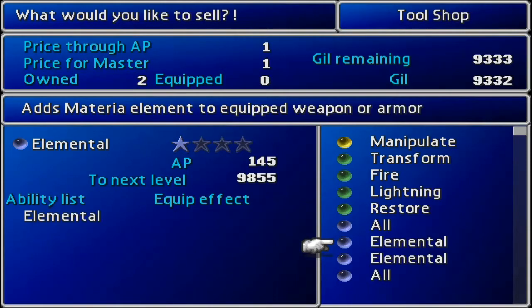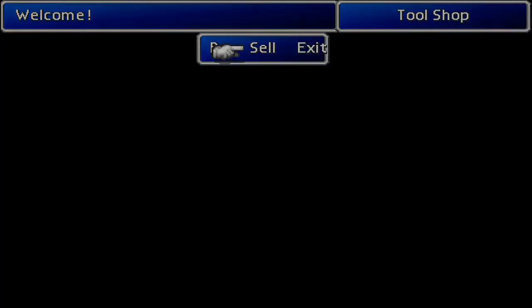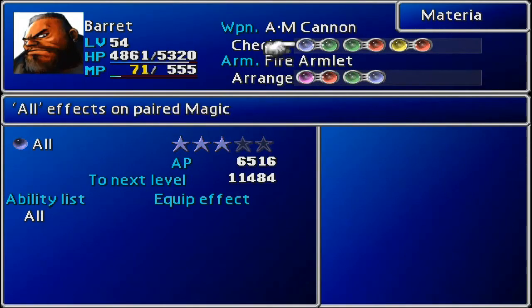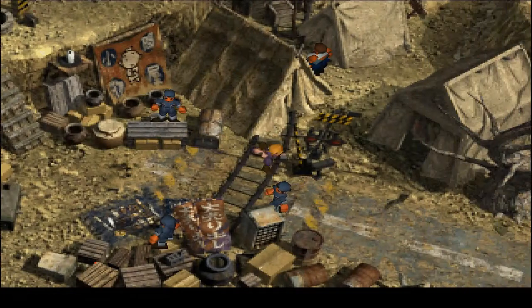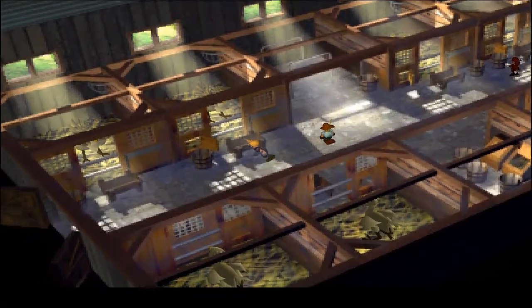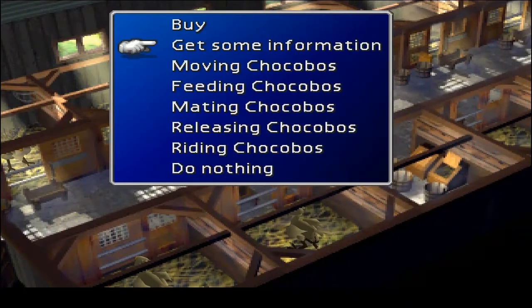If you want to get a lot of money, by this point you should have some mastered Alls. I have like seven of them, so I just sold one for 1,400,000 gil — way more than I'd ever need. Every All materia gives birth to a new All, so they're easy to duplicate. While you're grinding for Chocobos, throw somebody with a triple AP weapon into the party and put some materia on them like an All or a Restore, because you're building up a lot of AP fighting enemies around the Chocobos.